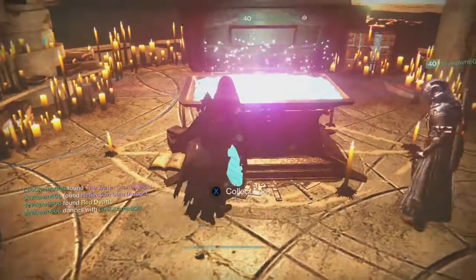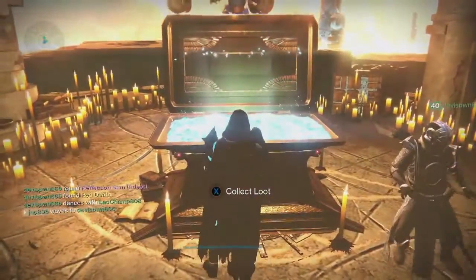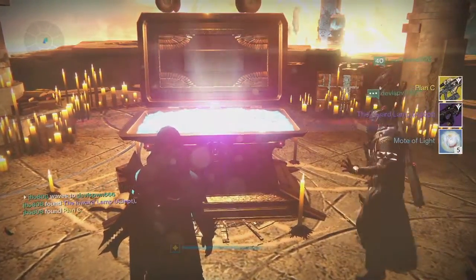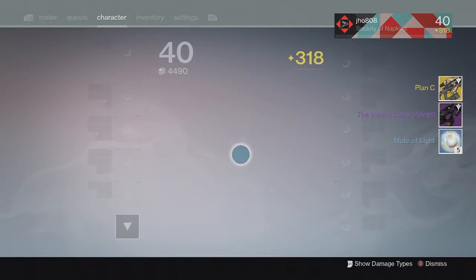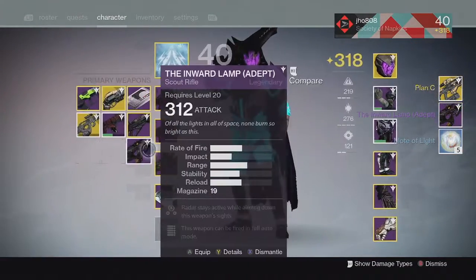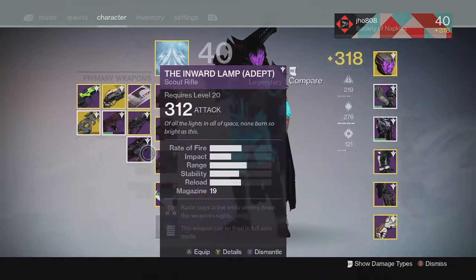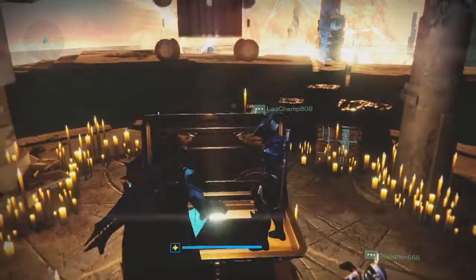Moving on to my next character on my Hunter. From the Lighthouse chest, we ended up getting ourselves an exotic once again. We got the Plan C Year 2, a Fusion Rifle, and an Inward Lamp at 312. So pretty good. Another exotic to add to my collection — I was really happy about that one as well.